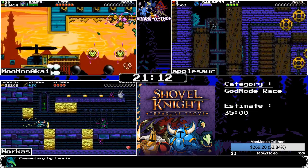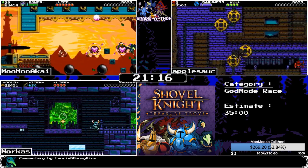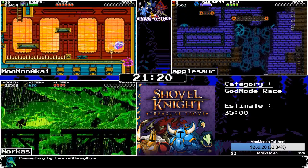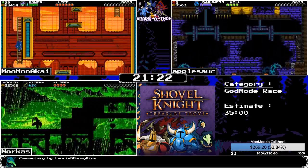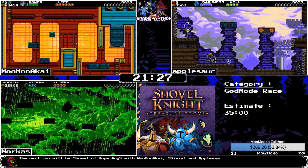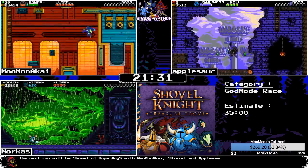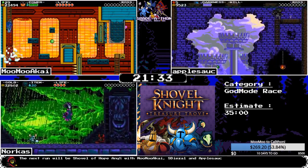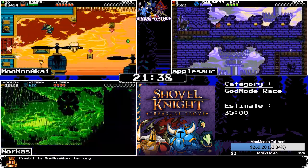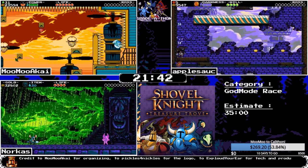Norcus uses the propeller dagger to skip over the cycle waiting section. Apple finishes the auto scroller. MooMoo is through the auto scroller as well. Norcus comes up from the bottom of the screen and heads into Black Knight — the last one in Shovel of Hope.